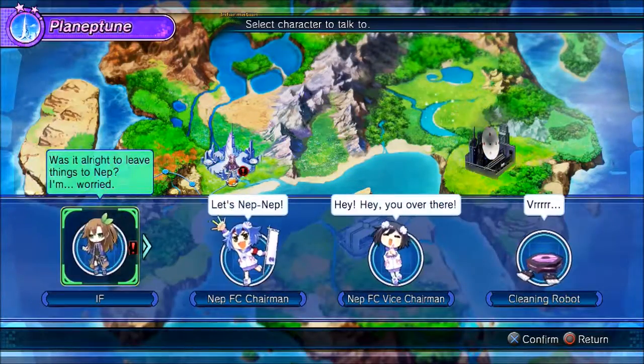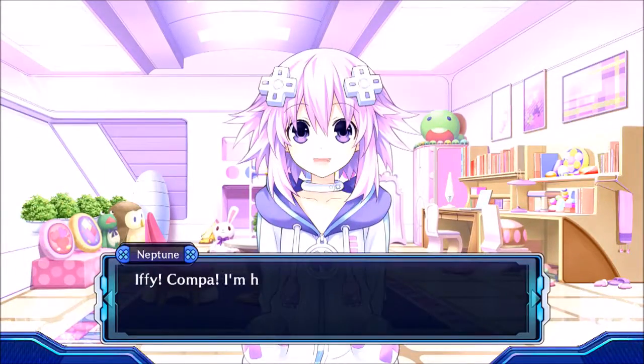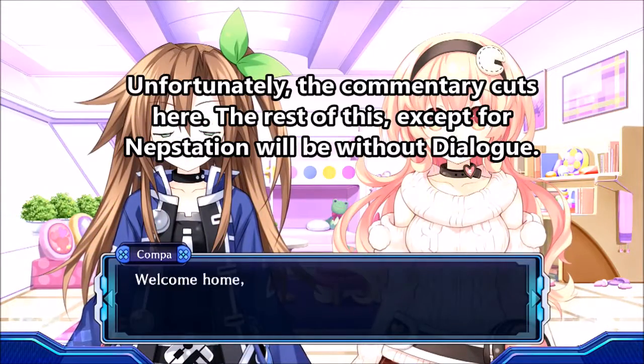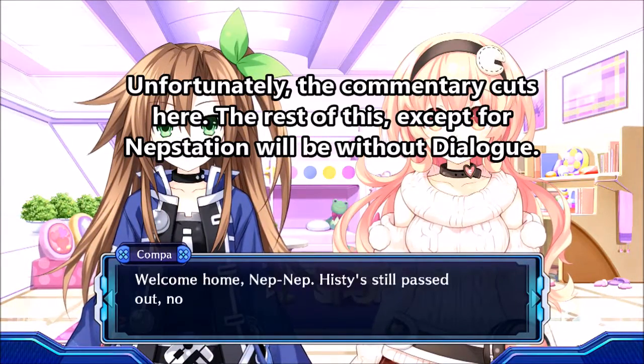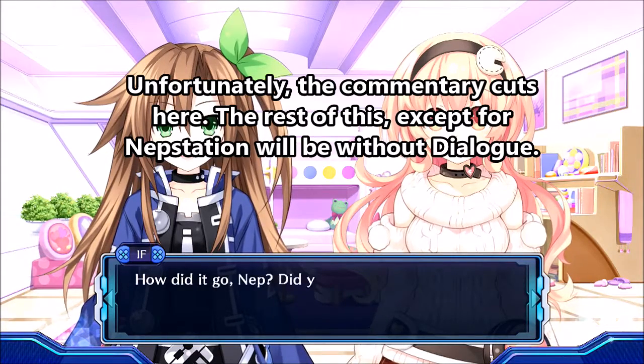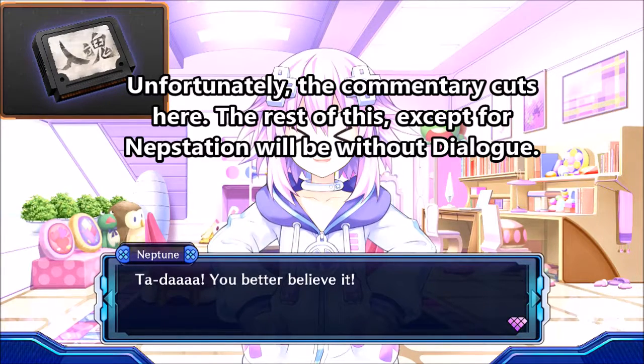Let's get some conversations done here. Whoa, the big-ass yard! Ify? Compa? I'm home! How's Isti doing? Welcome home, NepNep — Isti's still passed out, no new developments here. How'd it go, Nep? Did you find the item? Tada! You better believe it.